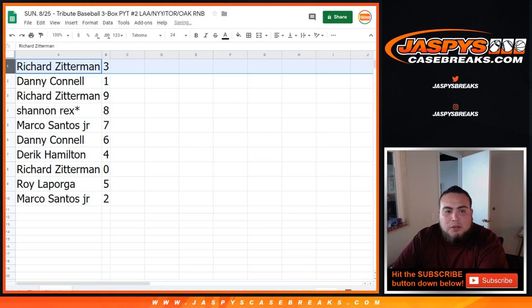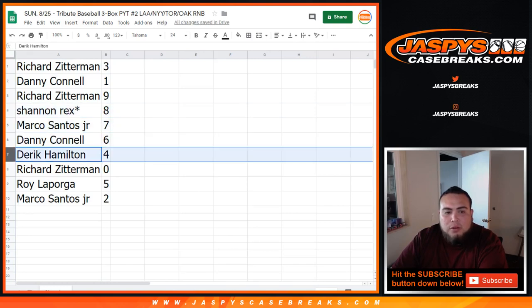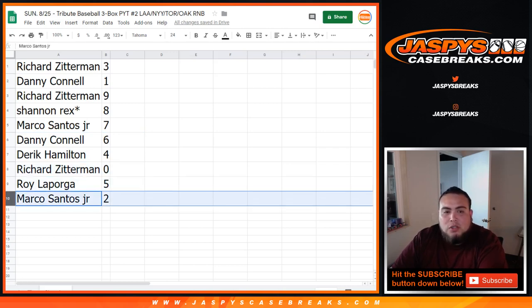So Richard, you got three. Danny with one — any one-on-ones, that'll be yours. Richard, you got nine. Rex, spot eight. Last spot, Mojo. Marco with seven. Danny with six. Derek with four. Richard, you got spot zero, so any and all redemptions for those teams. Roy with five. And Marco with two.